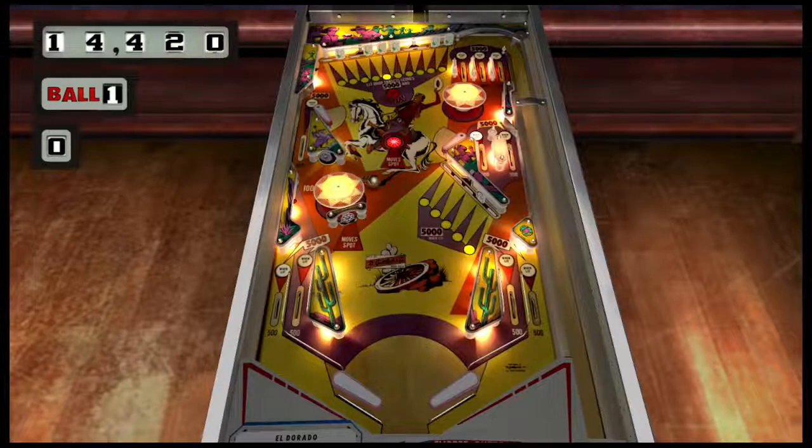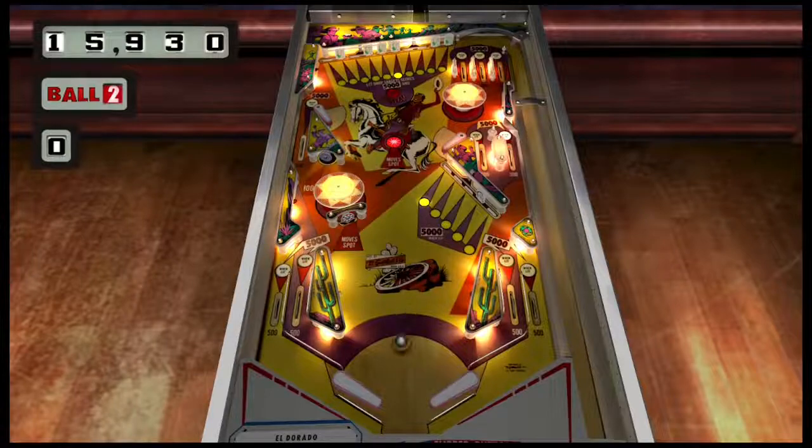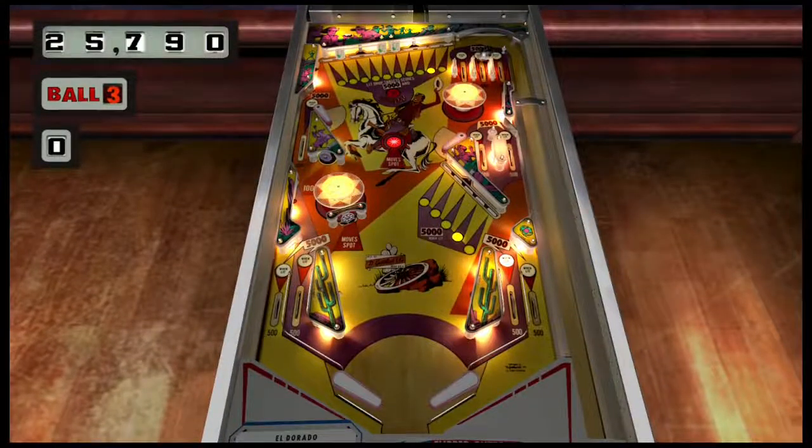This is a five ball game — you can also do three or five balls. The objective is to get a special, which will award replays. The way to do that on a five ball game on this table is to complete the lower and upper drop targets. After that is done, the special will be lit at the top and hitting it will award the special.